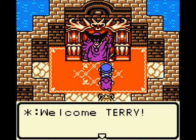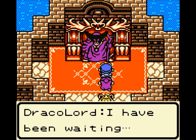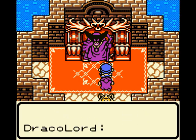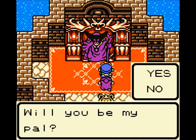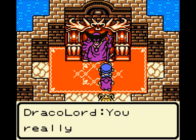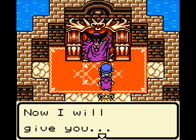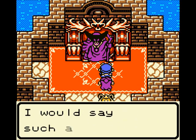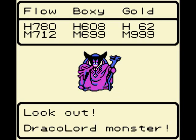Hey Dragon Lord, what's happening? I'm the King of Kings. Draco Lord. I have been waiting for a youth like you to show up. If you will become my pal, I will give you, Terry, half of the world. What do you say? Will you be my pal? No, sorry buddy. What? What's wrong with it? It's not a bad offer. You really don't want half the world? Nah. Great, you agreed — now I will give you half the world: the world of darkness. Would you really believe I would say such a thing? That will teach you. And now we have to fight the Dragon Lord.